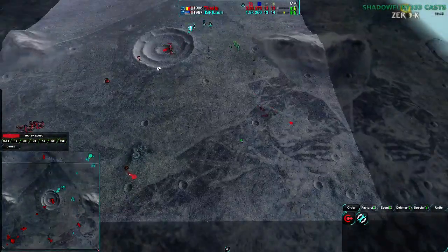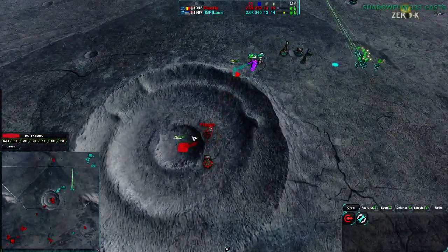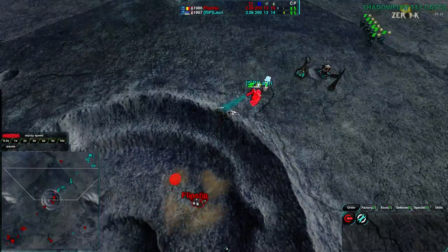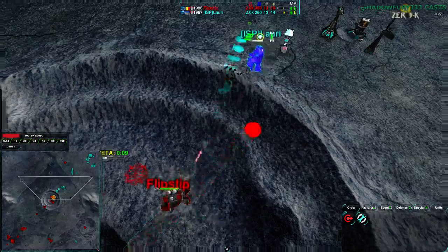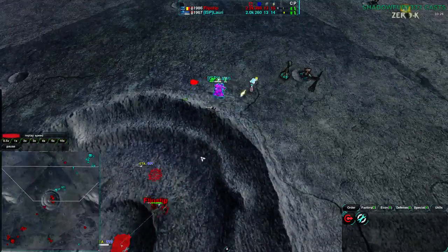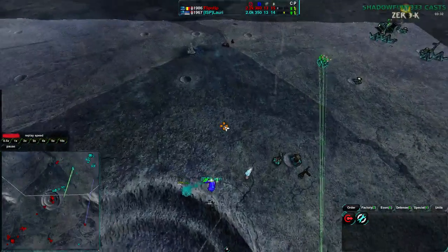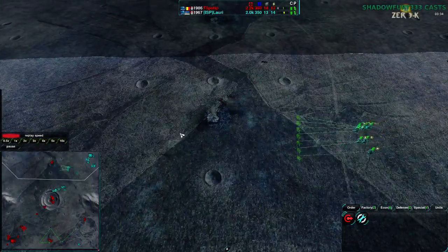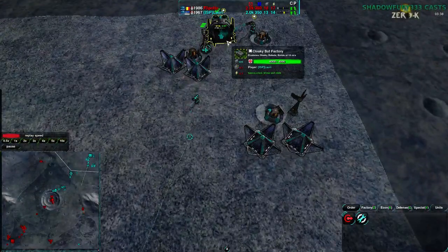That said, Flipstep now has the center of the map, which is huge. Lowry is setting up some Defenders to try to deal with this, but it's probably not going to be enough. His commander is coming in with the high ground advantage. The important thing is that Lowry is now aware of what Flipstep is up to — that is huge — and he's continuing to accumulate more and more Glaives.